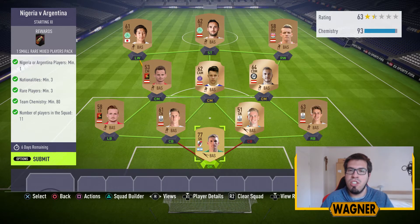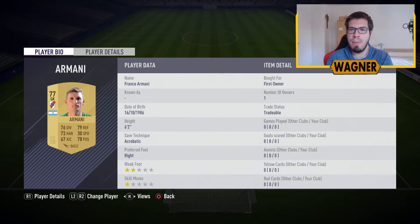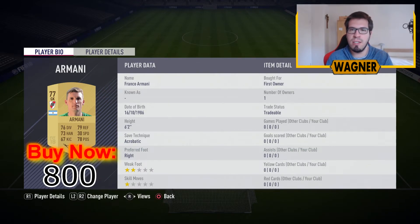What I made for this challenge will cost you around 3000 coins. You can already see the squad — all the bronze players will cost you 200 coins each. We are starting in goal with the player from Argentina, the 77-rated goalkeeper Franco Armani, 800 coins.